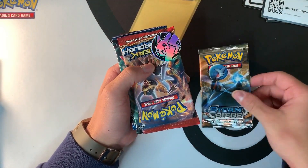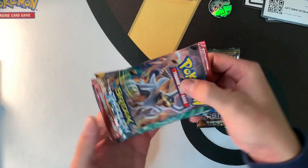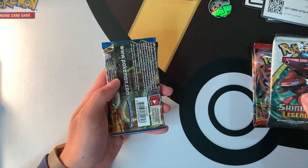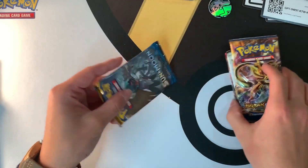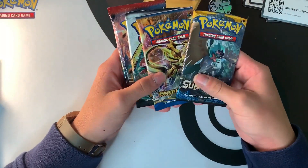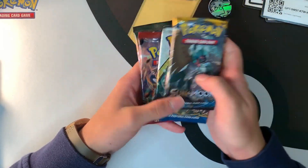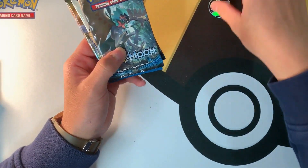We've got a cool coin — a little Pikachu coin. We've got a Breakthrough pack, a Shining Legends pack, a Breakpoint pack, and a Sun and Moon pack. So it's all relatively new sets — Breakpoint, X and Y, Shining Legends, Breakthrough. A couple of X and Y packs — nothing really special.